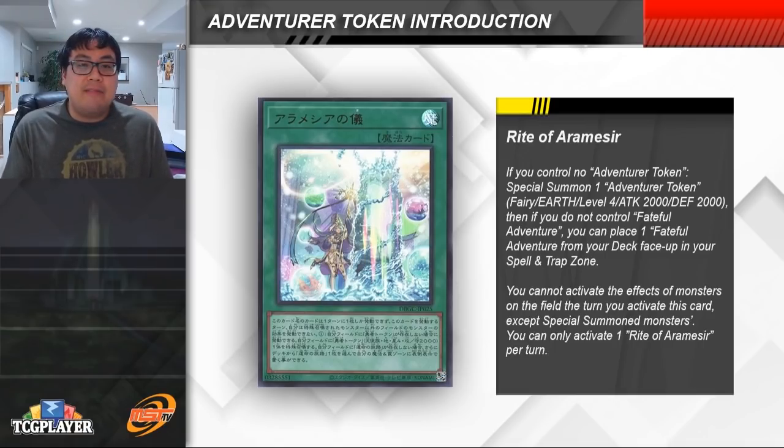This card does have a very important summoning restriction: you can only activate the effects of special summoned monsters the turn you activate this card, so unfortunately normal summons are basically shut off. This means that if you were planning on normal summoning Alistair alongside the Adventurer Token cards, unfortunately you won't be able to search for Invocation. Not an extremely horrible restriction, especially given how most decks today are focused around special summoning multiple times, but it's definitely something to keep in mind.